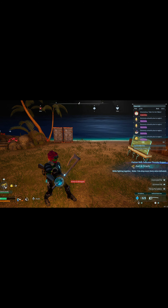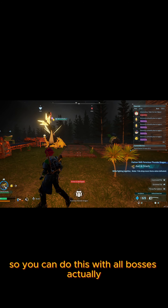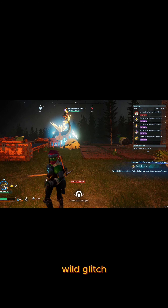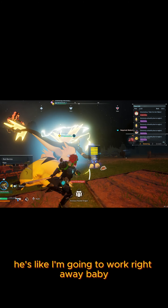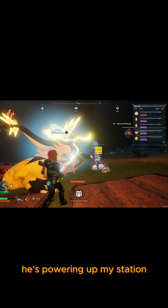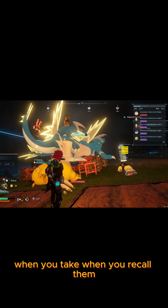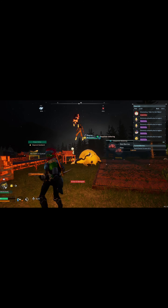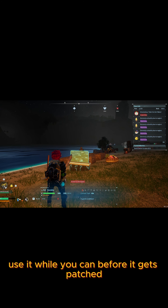You can do this with all bosses — actually a wild glitch. Look at him, he's even powering up my station! He's like 'I'm going to work right away.' He powered up my station. And the funny thing is, when you recall them the character will just stay in the air and float. It's amazing — an actually incredible glitch. Use it while you can before it gets patched.